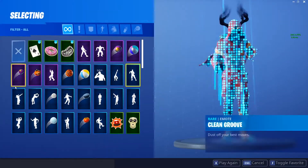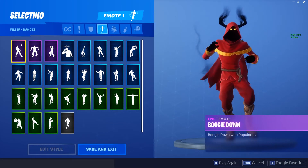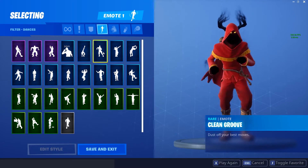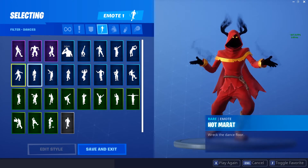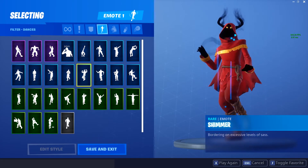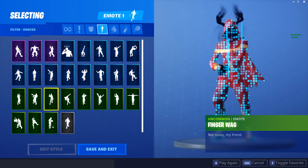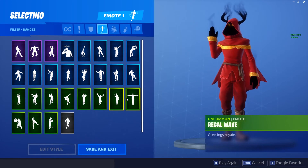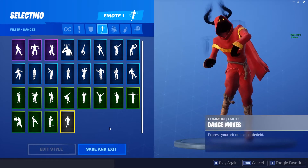Moving on to emotes — I have a lot of random stuff but I'll go through the main ones. Boogie Down, Breakdown, Flamenco, Calculated, Cat Flip, Cling, Groove, Dab, Flipping Incredible, It's Go Time — I hate that emote so much — Mic Drop, Running Man, Shimmer, Slithering, Swipe It, You're Awesome, Battle Call, Finger Guns, Finger Wag, Gentleman's Dab, Golf Clap, Jubilation, Regal Wave, T-Pose, Take 14, Take the Elf, Unwrapped, and obviously the best emote in the game.